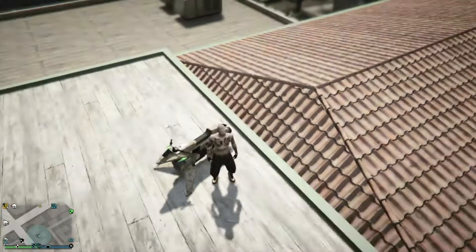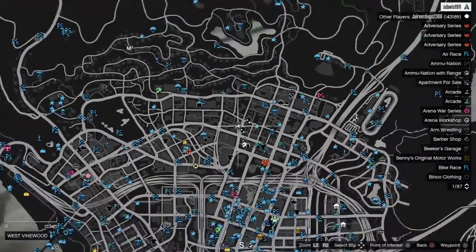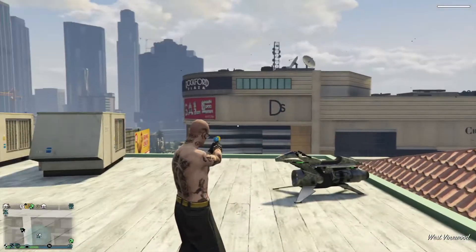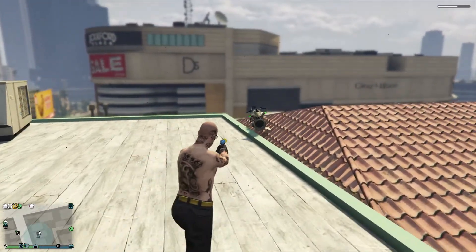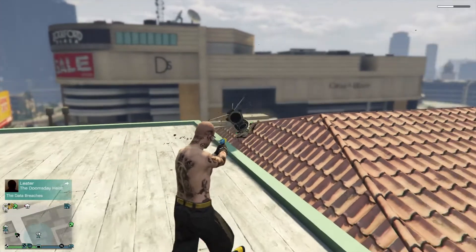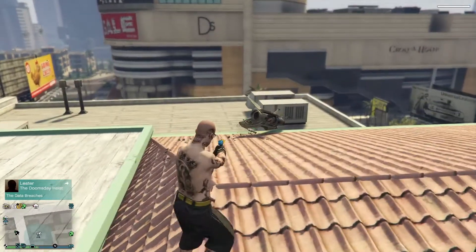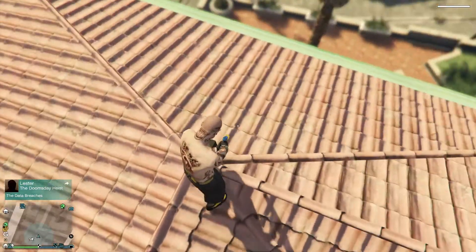What's up man, we got a tutorial on how to get into Harvey's apartment. Come over to this spot on the map right here, right across the street from this building. Shout out to Slippy Eel for showing how to do these steps. Run over here to this edge of the building right here.